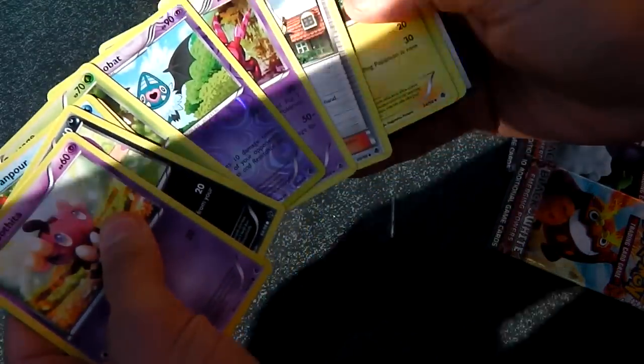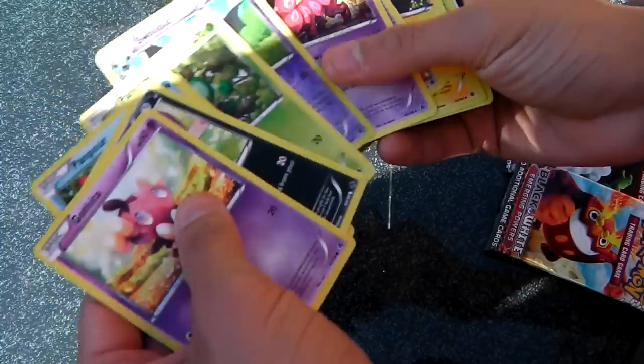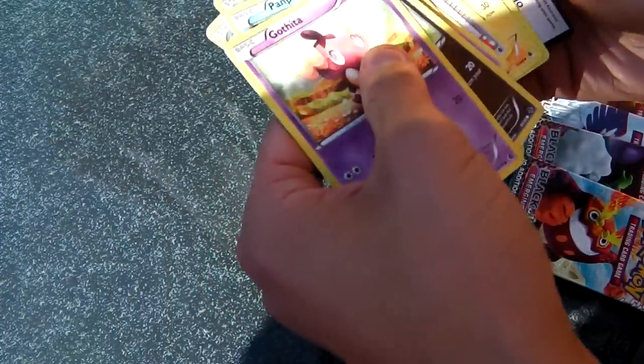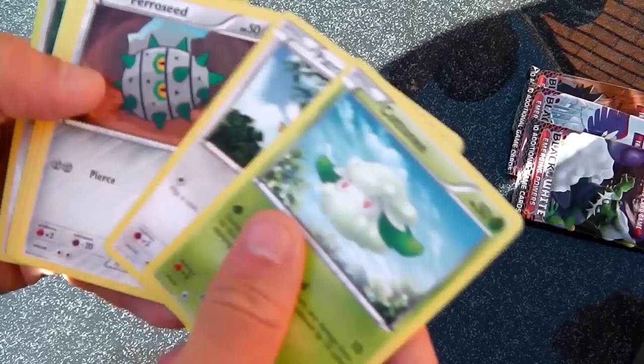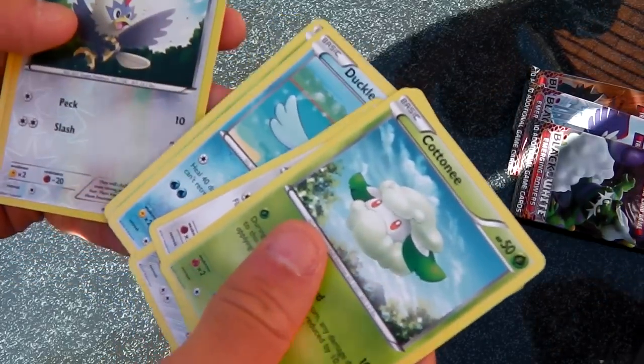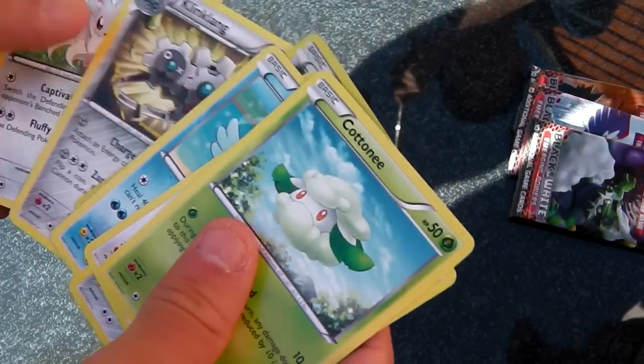So far we're doing pretty well actually. There's a Sawsbuck and a Scolipede. There was a Bianca in there. Still looking for that last catcher. Rufflet and Klinklang.